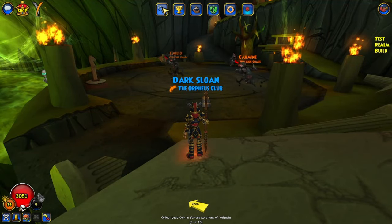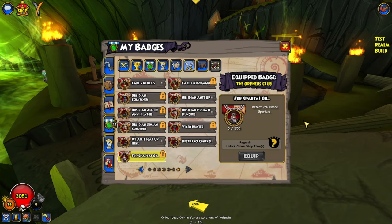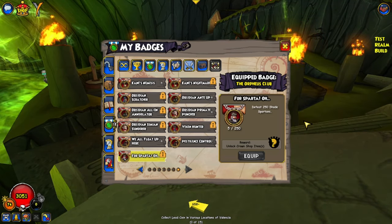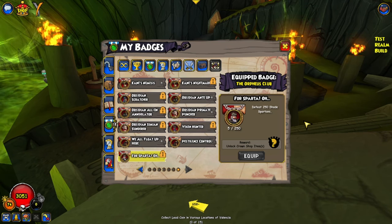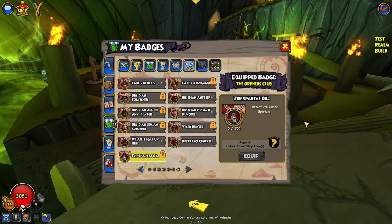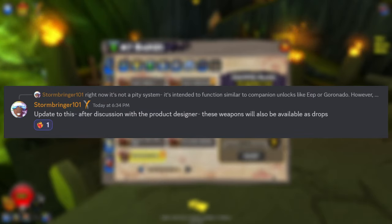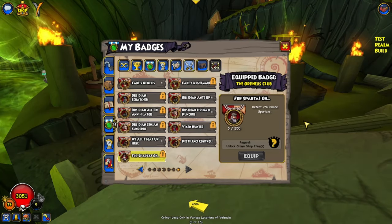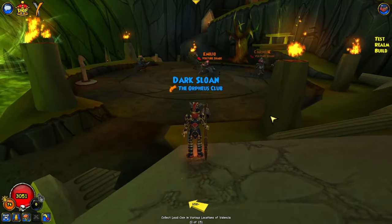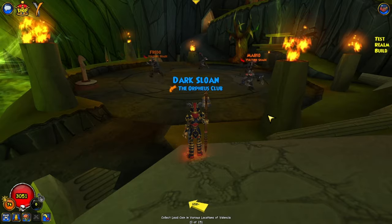Originally, they had a system where you had to defeat 250 of various enemy types — like Shade Spartans, Shade Vultures, Shade Ophidians, five different ones — and then you could unlock the weapon in the crown shop for purchase. But there was a lot of backlash because it was going to be almost 5,000 crowns just to purchase a weapon, making it insanely pay-to-win for both PVE and PVP. It was announced and confirmed by a KI dev that the weapons will also be available as drops. We can infer from the naming — like Igili's Blade of Shade — where they'll drop from, though it's not 100% confirmed yet.